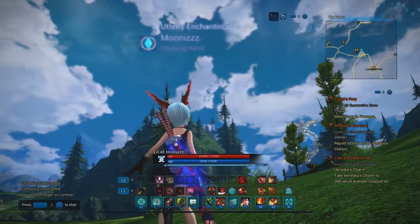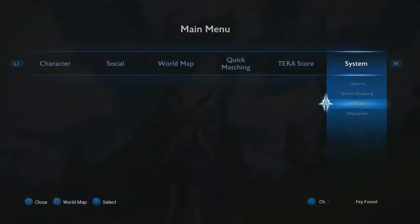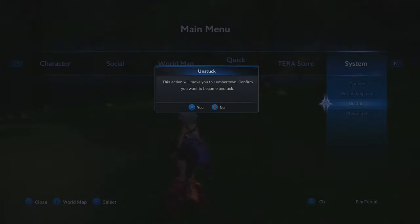Let's get started — it's very easy. You just go to your controller, press Start, go to Options, and go all the way right to the System menu. There's a button called Unstuck. Now this button is mainly for if you ever get stuck on the map or get lost — you press Unstuck and it will take you to the closest town or city around.